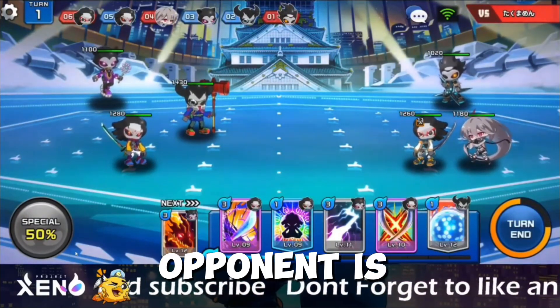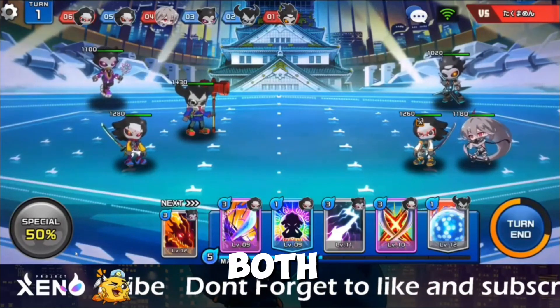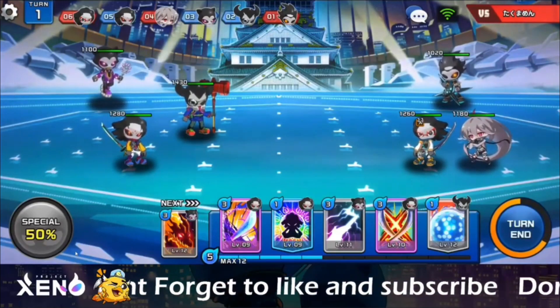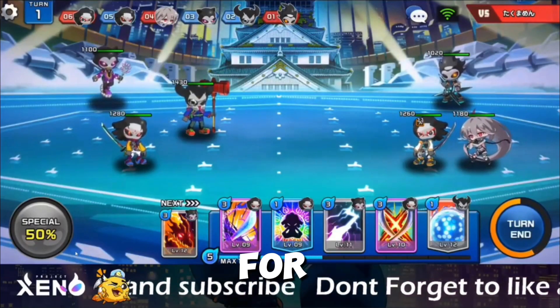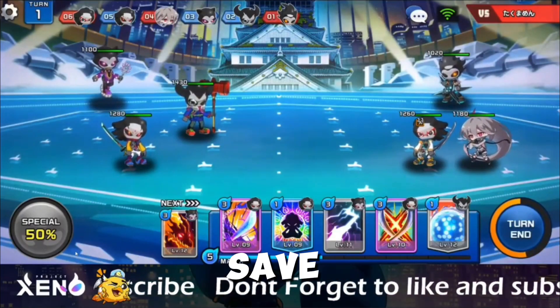Today our opponent is Japanese. We both have Samurai Xeno. His lineup is Samurai, Ninja, and Necromancer. For the first turn, I will skip turn to save some energy.